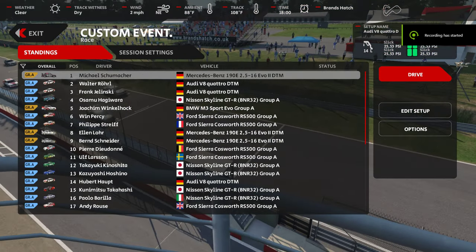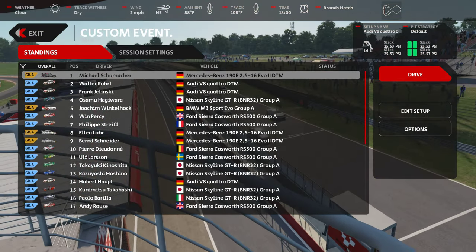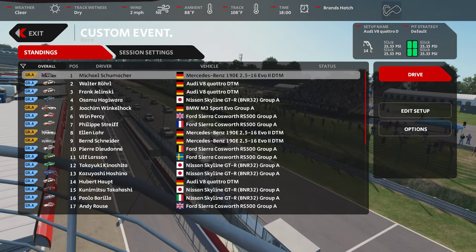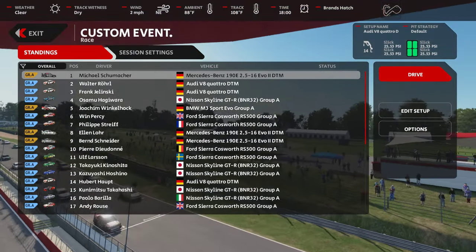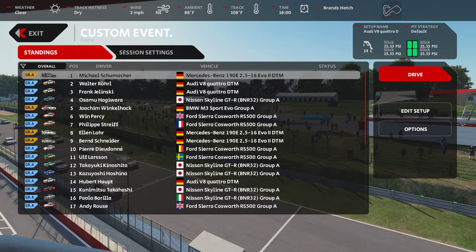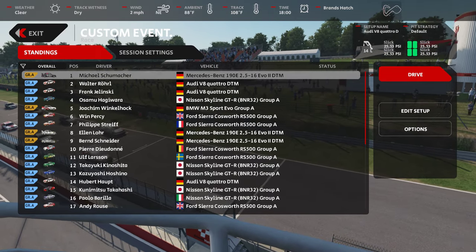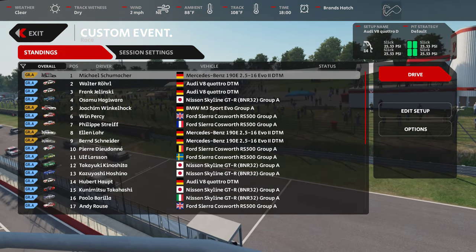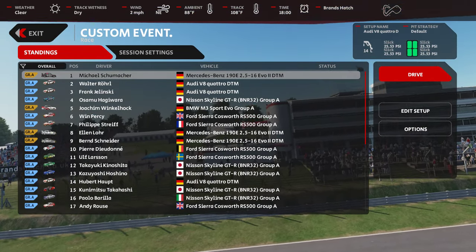We're back with AMS 2 — this is not a comparison, but I am going to take the DTMs out on Brands Hatch, the same as I did on AC. If anybody wants to compare, you can look at both. We're running the soon-to-be-released mod version from Fred of the Audi V8 Quattro DTM, which is four-wheel drive. Running mods and standard DTM cars, five laps, Brands Hatch — let's go.